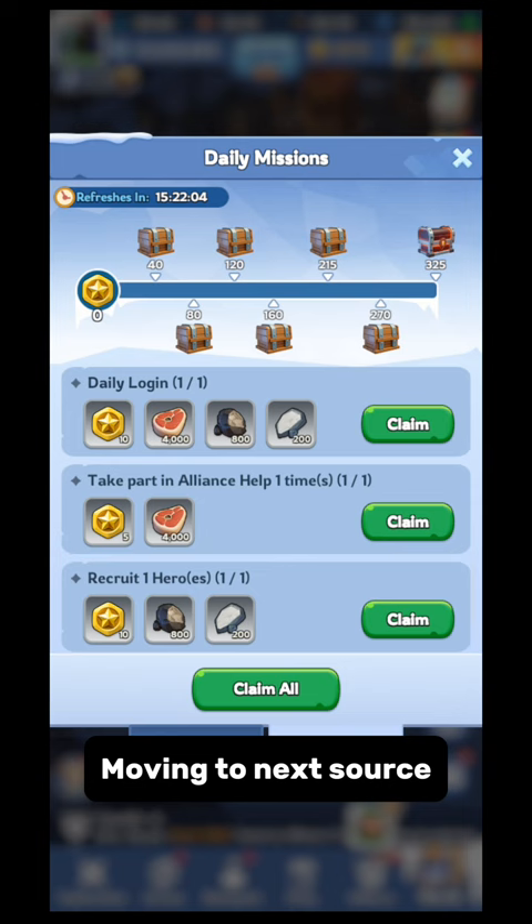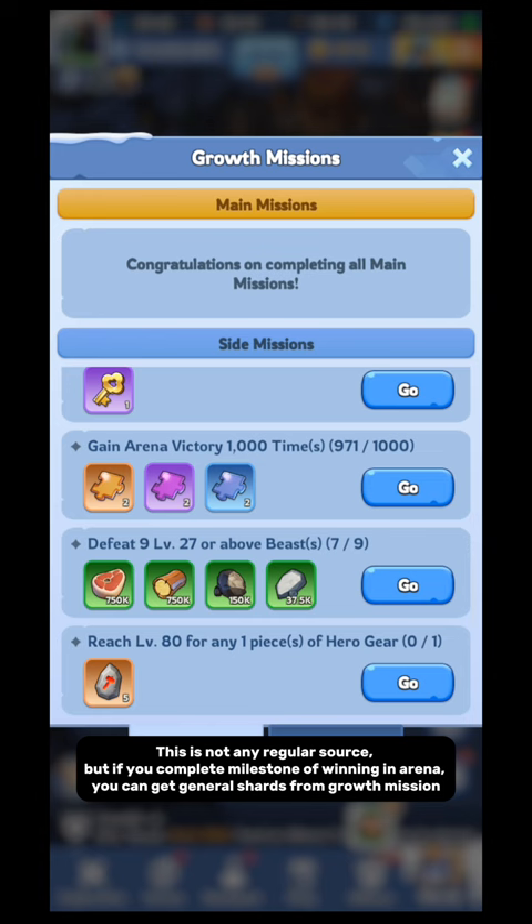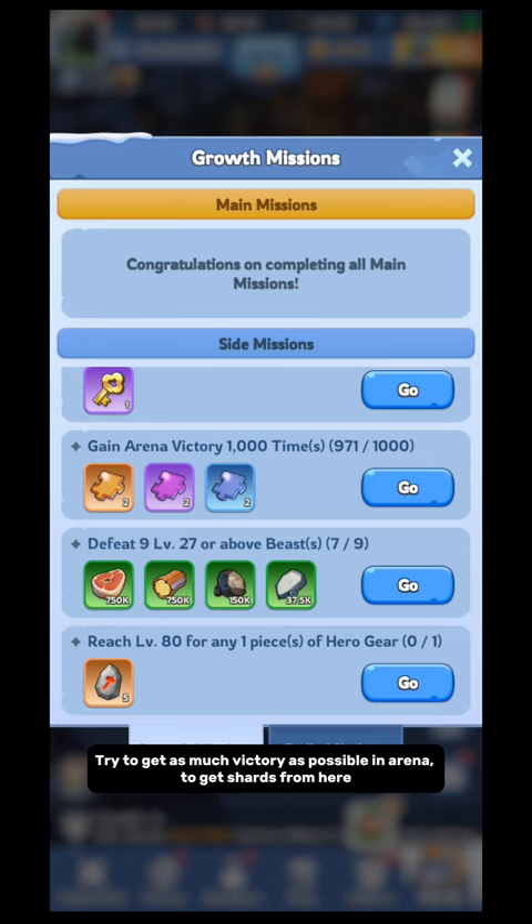Source 3: Growth Mission. This is not a regular source, but if you complete the milestone of winning in Arena, you can get general shards from Growth Mission. Try to get as many victories as possible in Arena to get shards from here.